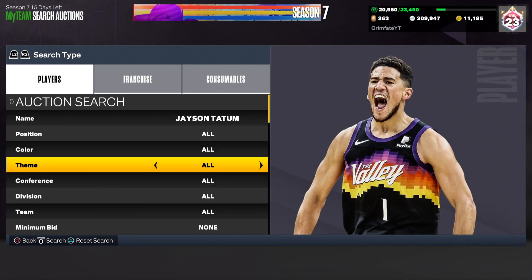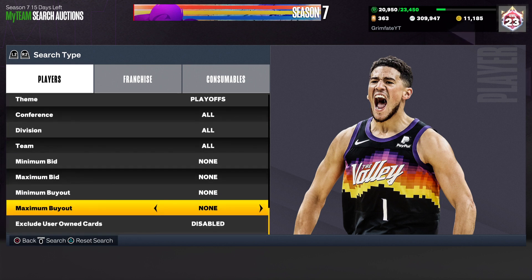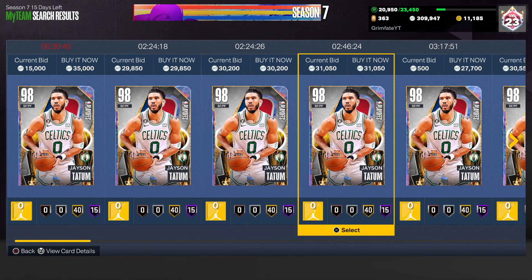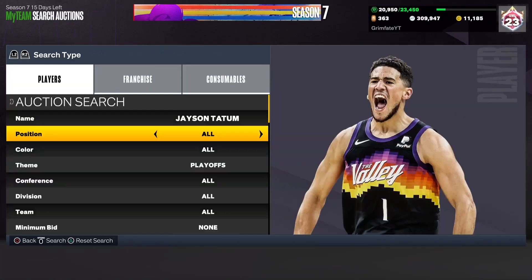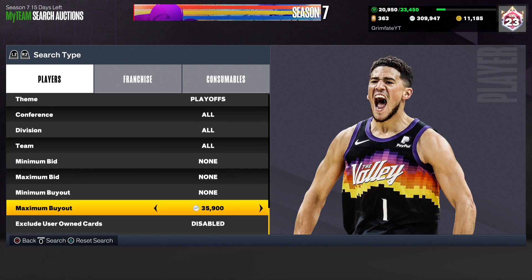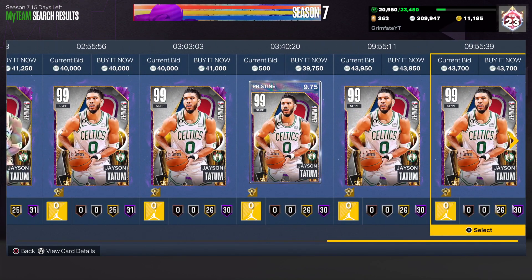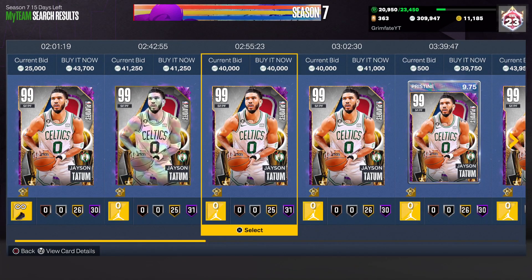Another one that was working a few weeks ago is Jayson Tatum. It looks like he's going for about 27k as the cheapest option. You can pick up a Tatum for 27k, and you only need to do one Evo — just one challenge. You can then flip the Dark Matter for about 40k. After taxes, you're making about 10,000 MT every single time, and the one challenge can be done in one game — maybe 15 minutes. So every 15 minutes you can make 10k. Do this for one hour and you've made 40k; do it for three hours and you've made over 120,000 to 130,000 MT simply off evolving Tatums.